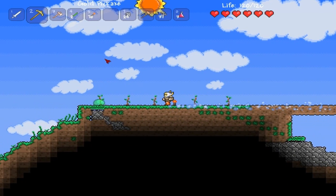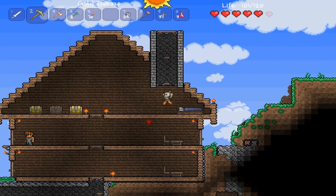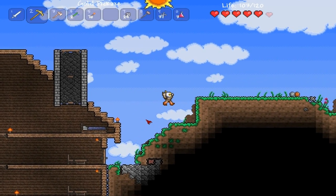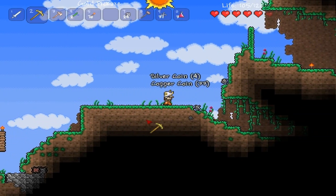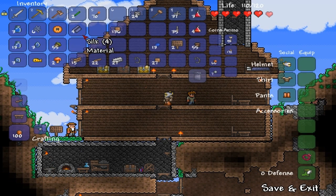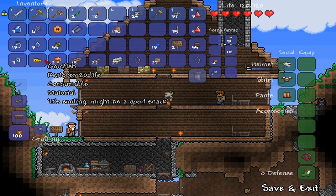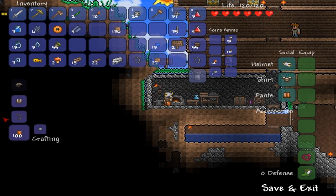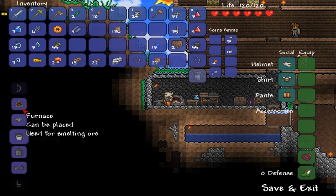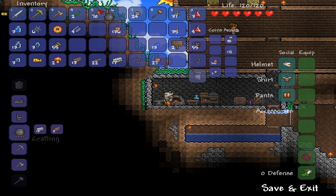Right before I do that I want to make a potion — I forget what it's called. I need a mushroom and a goldfish to make it. Actually I need to make a cooking pot first and then make hot soup — that's what I need. Okay, place down the cooking pot. This room is getting filled up.